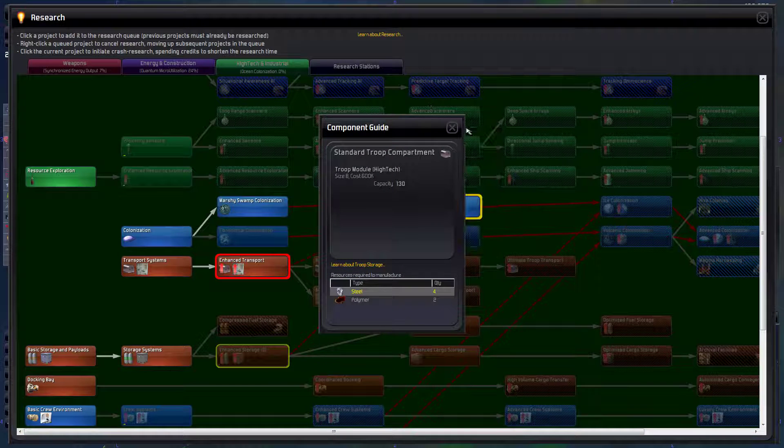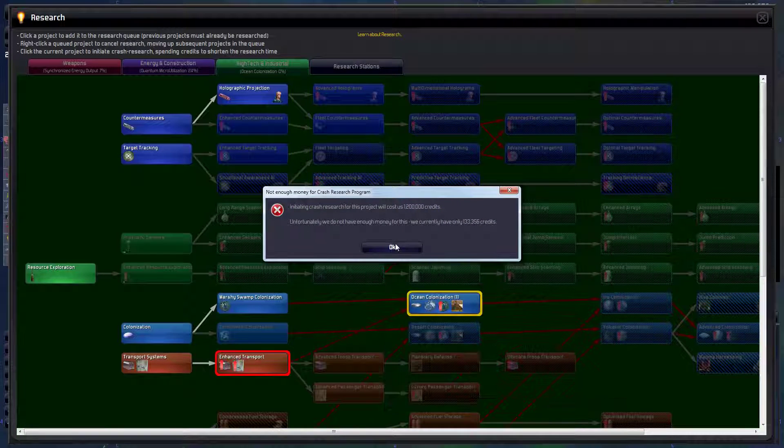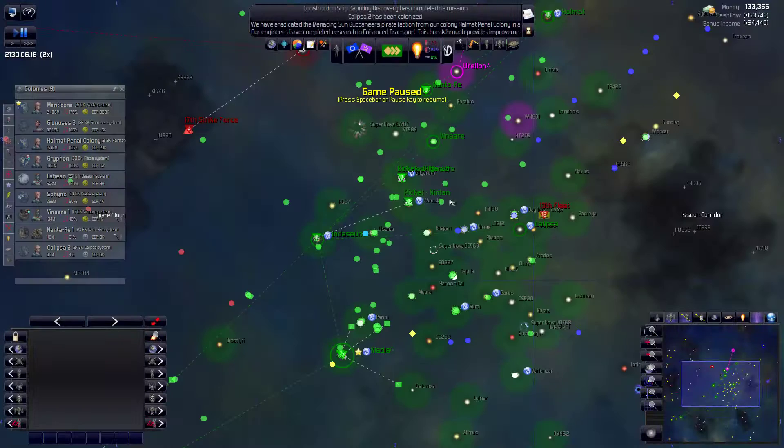We completed research in enhanced transport - wow, that was really quick! And now on to ocean research, which is going to take over a million for us to fund. But we're getting into colonies.